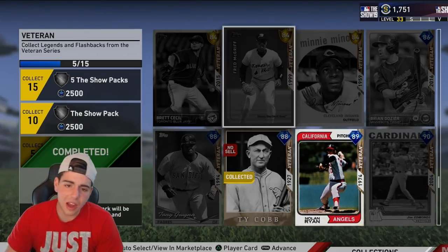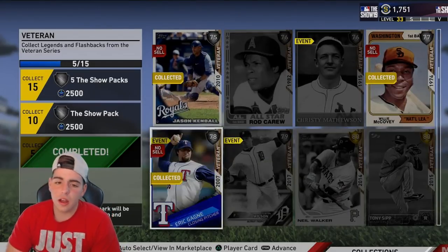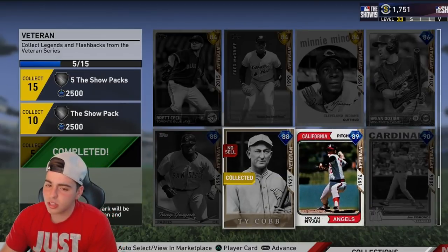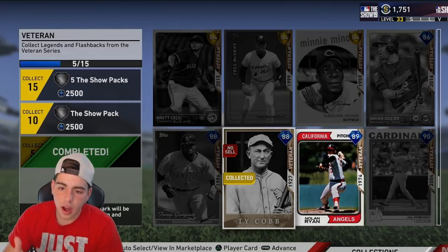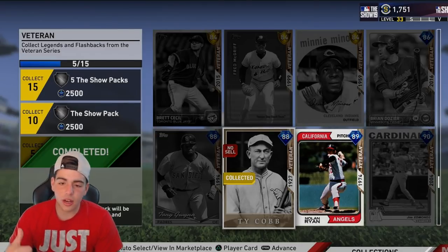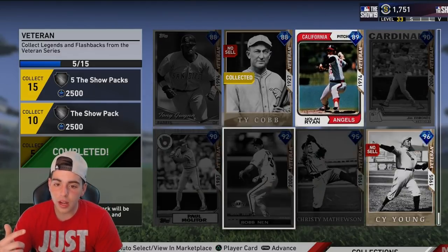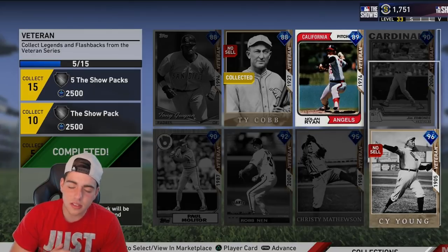So this video is gonna be how to get free packs in MLB. I would say they're free — some of them cost a little bit but not a lot. Most of the time it's free. By grinding Conquest and by completing collections to get your XP up, you get free packs. And honestly, I did not know about it. I feel like it was just kinda hidden for me. So let's get to see what I'm saying.